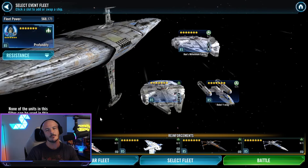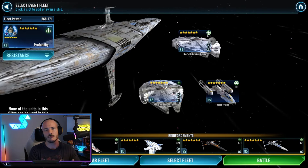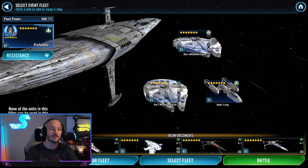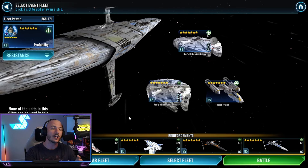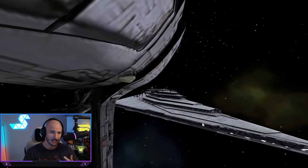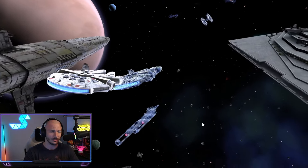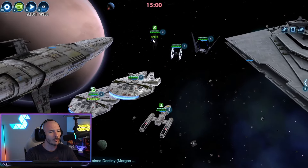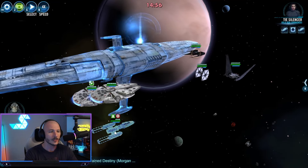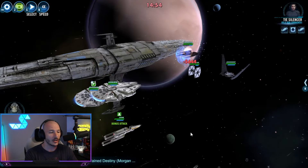Now if you don't have a decent Resistance fleet, you can actually get it done with the Profundity as well, just using Millennium Falcon with the Rebel Y-Wing and Rae's Millennium Falcon, plus all of the Resistance fleet. You're relying heavily on the Profundity to carry you through — but it can be done, so fear not.